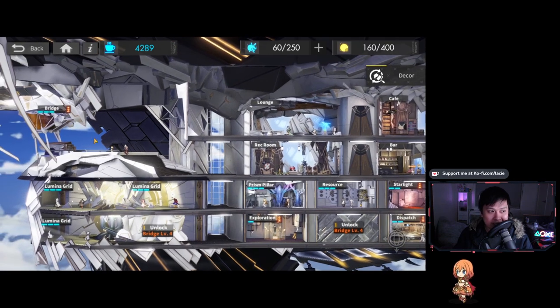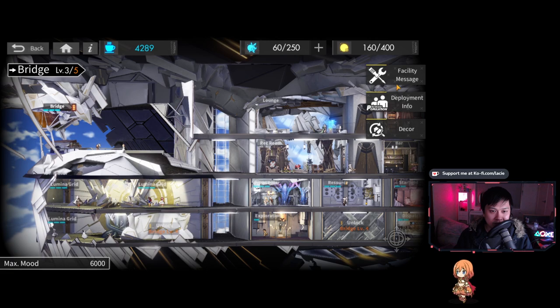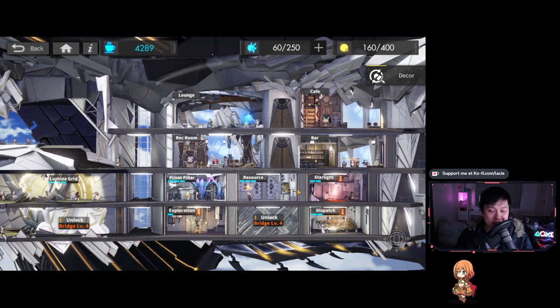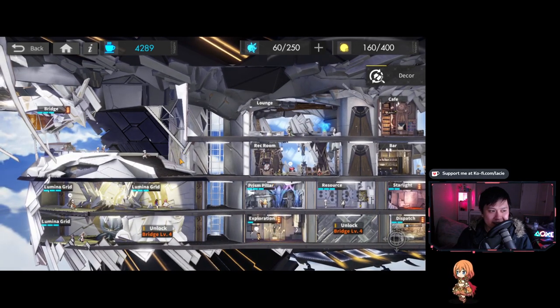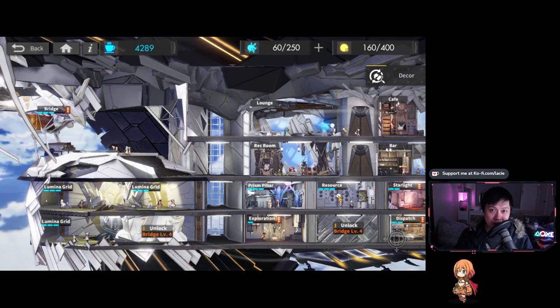So as you can see, this is my Colossus here. It is currently still level 3 bridge. The bridge is essentially your entire base level — the maximum level of the other rooms can only be the maximum level of the bridge. So if your bridge is level 3 like mine is, then the maximum level of the other rooms can only be level 3. This is really important because one of the key things the bridge is tied to is the resource room, and the resource room is tied to the level of the resource stage that you can farm — so you can already see this is going to be super important.